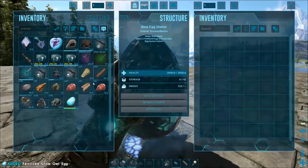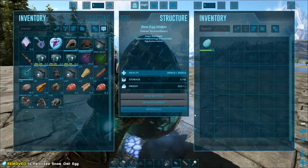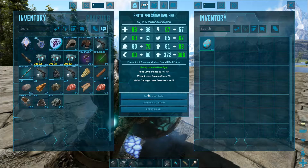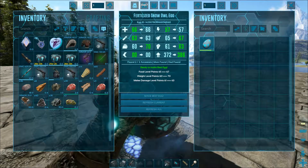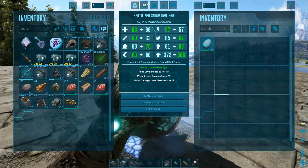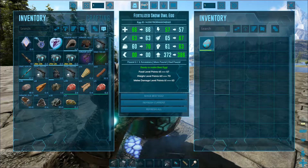You pick up the fertilized egg and put it in the inventory here. If you click on it, there you go — it will tell you what stats it's pulling from. This mod works on any fertilized egg. I'm only using snow elves because they're my favorite, but you can use any egg type.